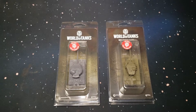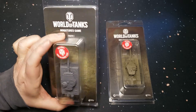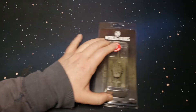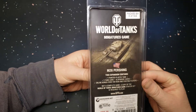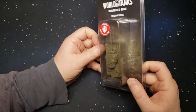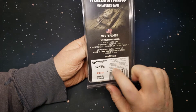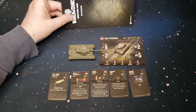Alright, so here we are — this is the Gale Force 9 World of Tanks expansion set for the miniatures game. This is the Tiger 1 and this is the M26 Pershing. Let's take a look at this Pershing — it's a pretty simple blister package, that's the art on the card there. Interestingly, when you purchase these, each one comes with a code for you to use in the World of Tanks video game, which is kind of cool.